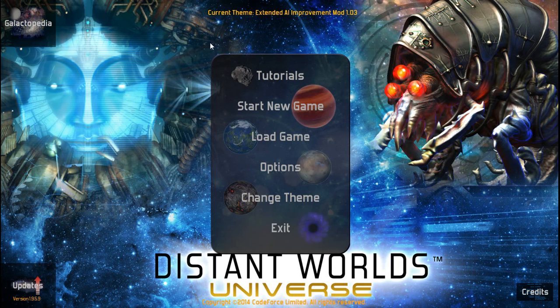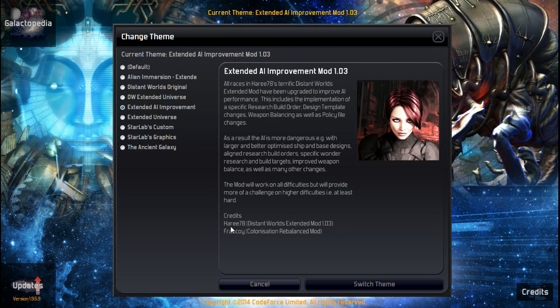I figured we'd try a mod this time. I generally stay away from mods because I have a lot of new people coming into the game who find my videos, so I try to stay as vanilla as possible. But since I've got so many vanilla playthroughs on my channel, I thought I'd try a mod this time. The mod I've chosen is the AI Extended mod — or the Extended AI Improvement mod — by Ice Mania.